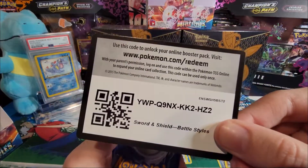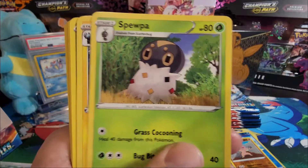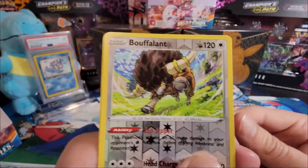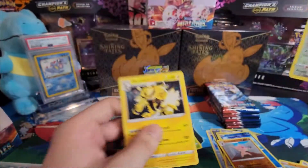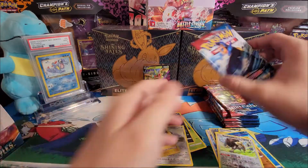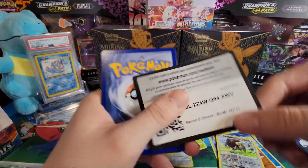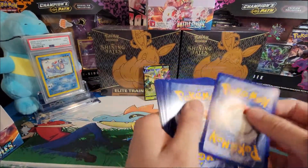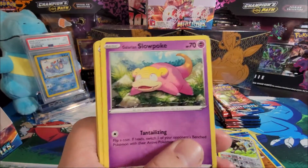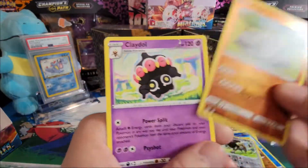Pack eight, code card. Let me know which side you were rooting for — left or right. Water energy, Mustard, Spewpa, Luxio, Bellsprout, Fliptwig, Yamper, Mawile, Onix, reverse holo Bulbasaur, and an Electivire. Oh man, the left side is making a mess. Steel energy, Final Ways, Sigilyph, Greedent, Galarian Slowpoke, Timber — I like Espurr — Lickitung, reverse holo Onix, and a Claydol.